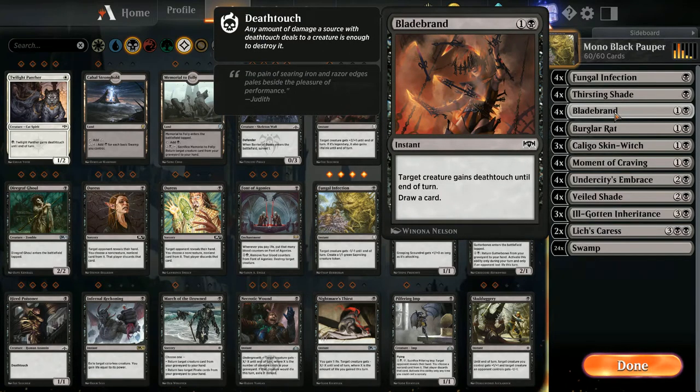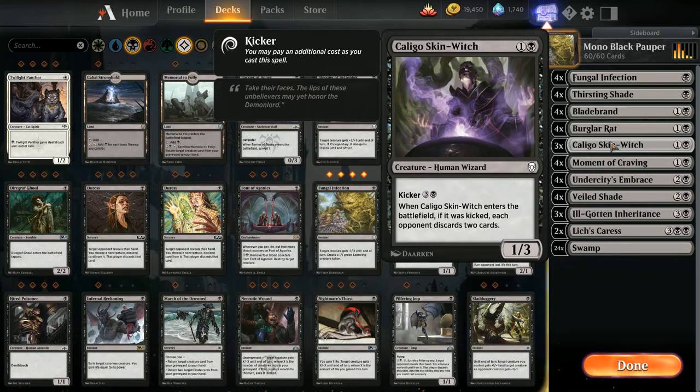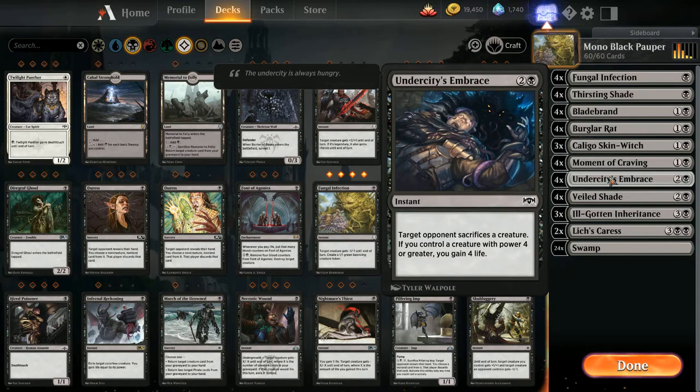I like Blade Brand — a creature gains deathtouch until end of turn and you get to draw a card. Not a whole lot of card draw, so I'm okay with this. I'm also doing something a little janky with Burglar Rats — each opponent discards when it comes into play — and Caligo Skin-Witch, which with kicker makes the opponent discard two cards; she's a 1/3. Moment of Craving for removal: minus two minus two and I gain two life. And Undercity's Embrace — the opponent sacrifices a creature with power four or greater and I gain four life. So even if they have a big hexproof creature I can have them sacrifice it.